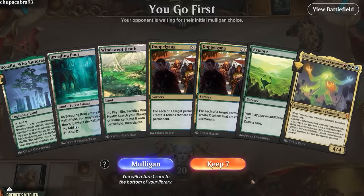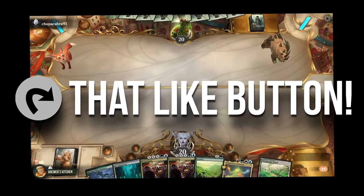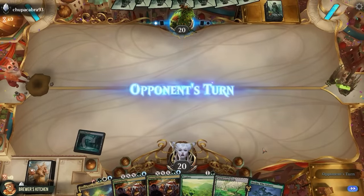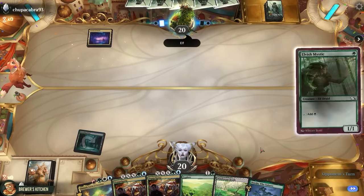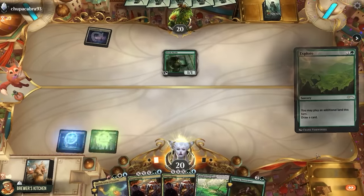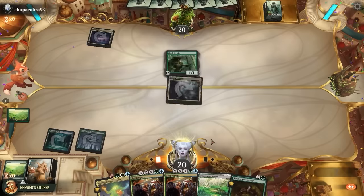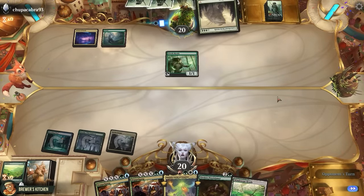Anyway, here we are — next game, on the play. Hand looks keepable. You tap that like button — you did, right? Start off with a Breeding Pool tapped and pass the turn. Opponent plays Cavern of Souls on Elves and an Elvish Mystic. We cast Explore, draw a card and get an extra land drop, play a land, pass the turn. Looks like we're just gonna have to combo off before they ramp into the Craterhoof.